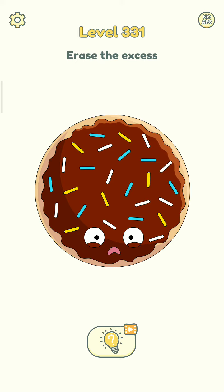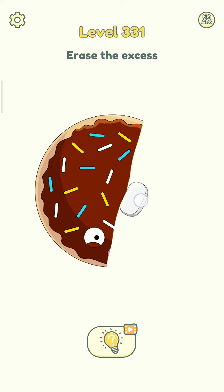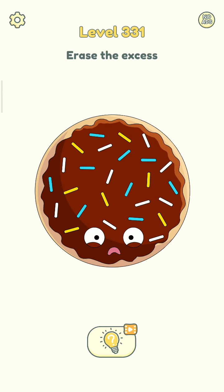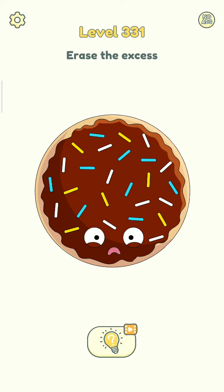So let's start the level. I reach the axis — let's see, try. Okay, let's try half of these, let's see what happens. It won't work. So let's try to erase this, let's see.